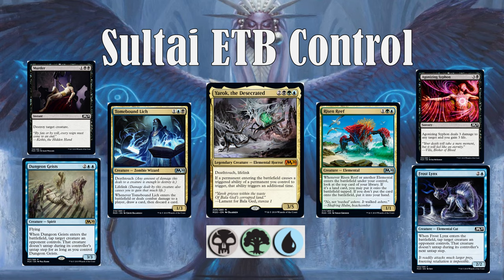Dungeon Geists is basically a reprint from Dark Ascension, and this card was one of the houses in that format. When it enters the battlefield, you get to tap a creature an opponent controls, and that doesn't untap until Dungeon Geists leaves the battlefield. So it's basically locking down an opponent's creature while being a 3/3 flyer — a good way to put pressure on your opponent. Similarly, Frost Lynx is basically one turn of locking down your opponent's creature, which can get blockers out of the way or slow them down in a race. And if you can double it up with Yarok, you get to tap down two things. It's also an Elemental, which triggers Risen Reef, so you can start seeing the synergies that exist.